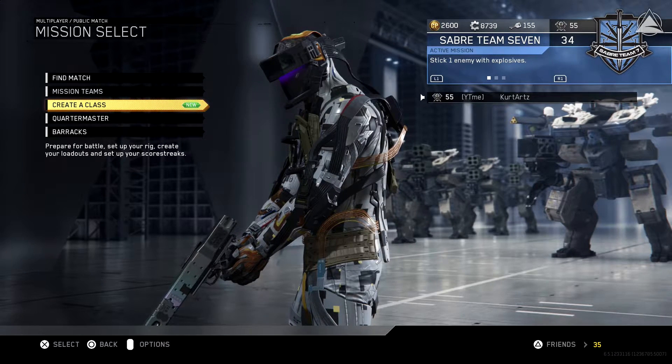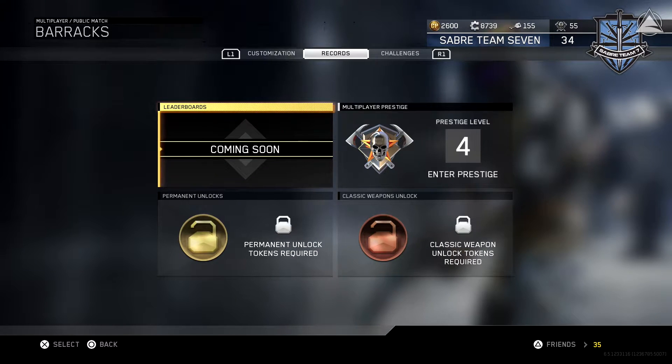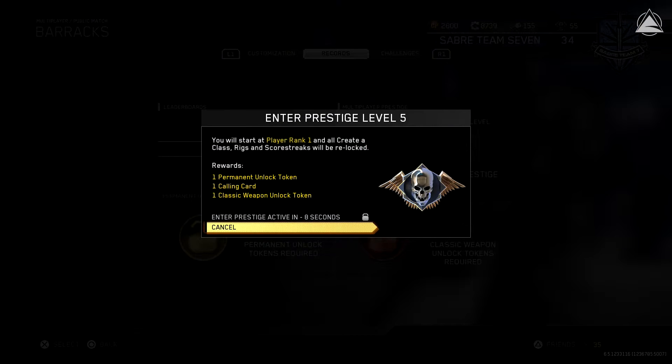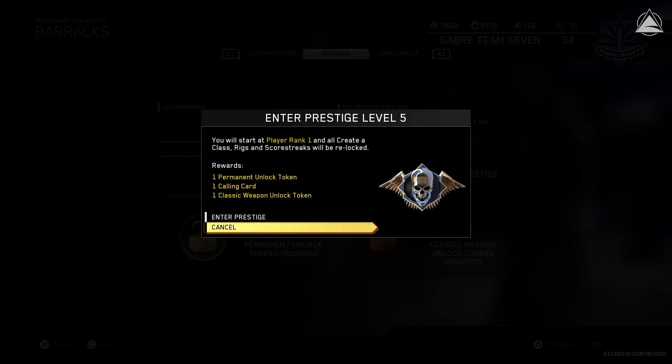Let's go ahead and prestige right now. We're going to head to the Barracks, go to our Records, and then go to Multiplayer Prestige. Right now we're at Prestige Level 4. It says: enter Prestige Level 5, you will start at Player Rank 1, and all Create-a-Class, Rigs, and Scorestreaks will be relocked. Your rewards will be one Permanent Unlock Token, one Calling Card, and one Classic Weapon Unlock Token. This is going to be our new Rank icon — it looks pretty cool, with these little Angel Wing type things and a skull.